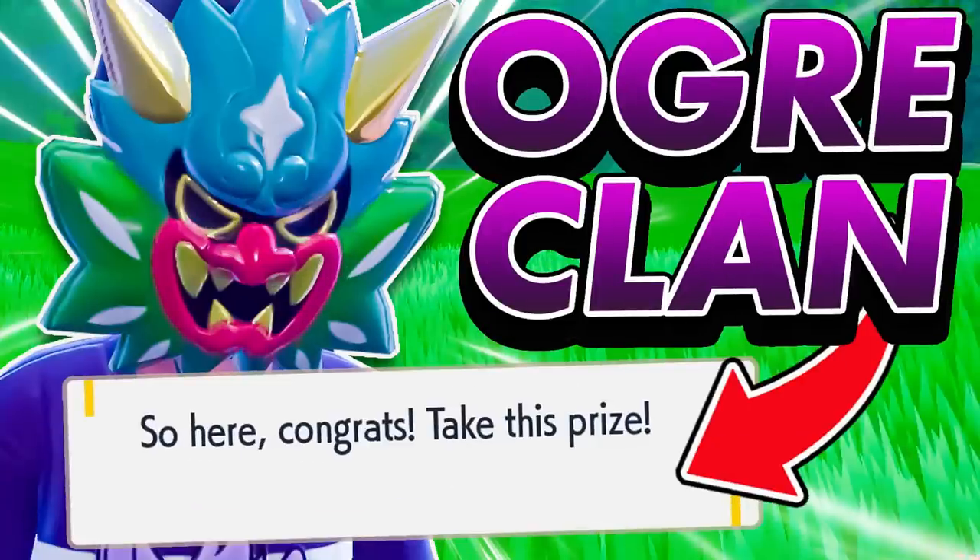Those are the patch notes for 2.0.2. It does look like it's fixed a few issues that a lot of players were having. If you haven't been able to do the Ogre Clan side quest, you can now go and complete it after this update, which is great to finish off before the Indigo Disc drops. If you want a full guide on all of the Ogre Clan locations, we've done a video on the channel — I'll link it in the top right corner.